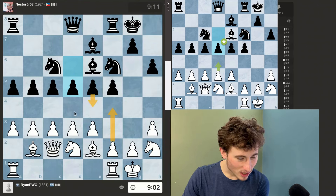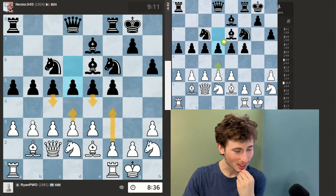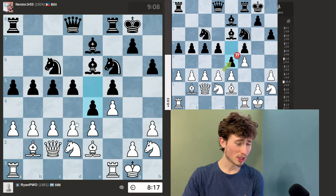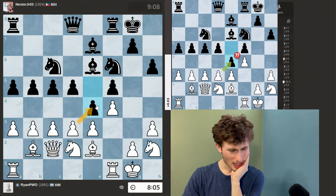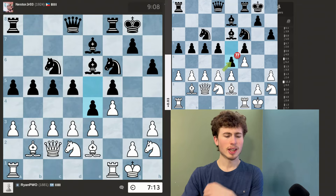I'm going to take a moment to think. I'm going to push f4. If he were to take, I wasn't exactly sure — I wanted this pawn to be stuck here, but taking looks very questionable. If I were to push, he would probably take and then I'd have to take with this pawn, and his rook would just go to the open file. That's what I don't like about that.